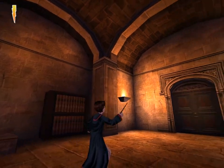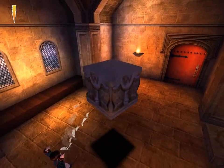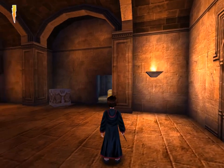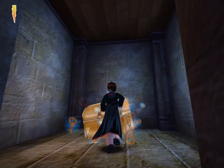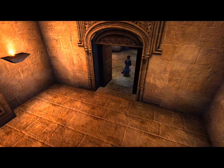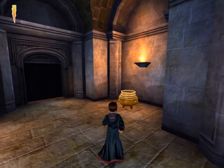Oh, I was thinking maybe there was something there. You have to use the spell one more time in order to actually get out of here, because Flitwick doesn't actually open the door for you. In fact, he closes the door behind him. Okay, that wasn't what I was expecting to happen. Oh, is this door just automatic? Yes, indeed it is. Alright.